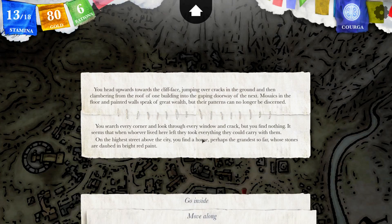I'm going to search closely. You search over every corner and look through every window and crack, but you find nothing. It seems that when whoever lived here left, they took everything they could carry with them. On the highest street above the city you find a house, perhaps the grandest so far, whose stones are daubed in bright red paint.